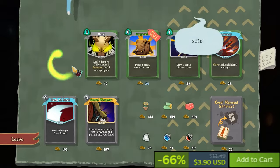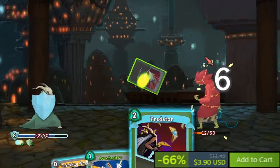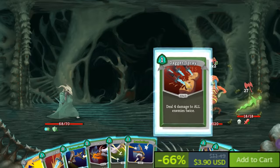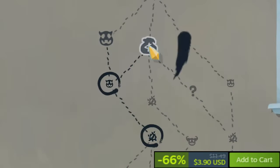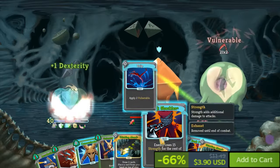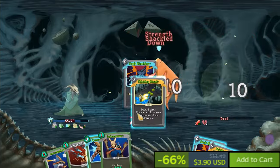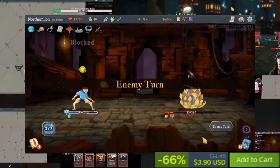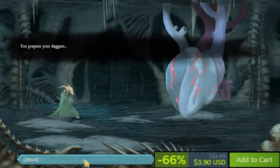The core gameplay loop revolves around deck building. Throughout each run, players will encounter opportunities to add new cards to their deck, remove unwanted cards, and upgrade existing ones. These decisions are crucial as they will determine your deck's effectiveness against the challenges you face. Another key element of Slay the Spire is combat.